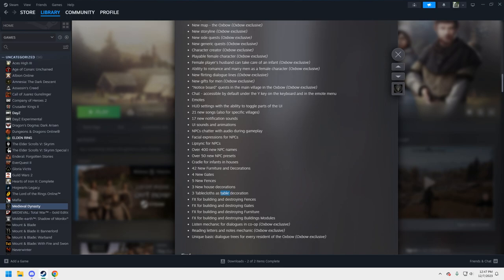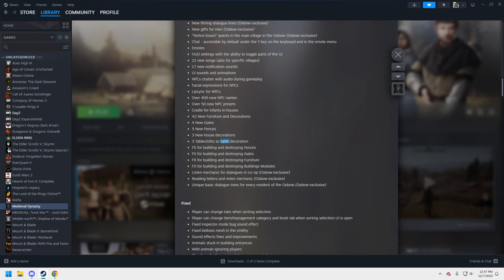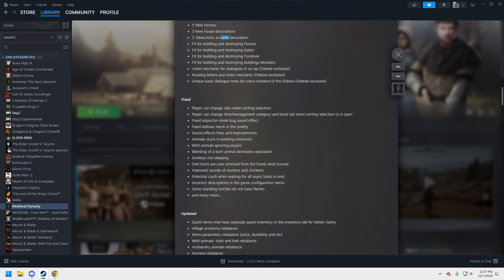I'm really happy with how they've done it — it's right down the middle. It's not too intrusive to force you to complete quests to progress. It's open world to the point where you can just go build stuff if you want. There's also a listen mechanic for dialogues in co-op, a reading letters and notes mechanic, and unique basic dialogue trees for every resident.